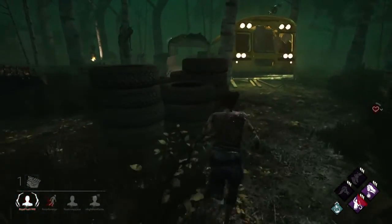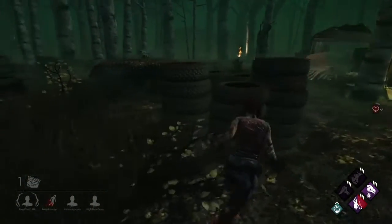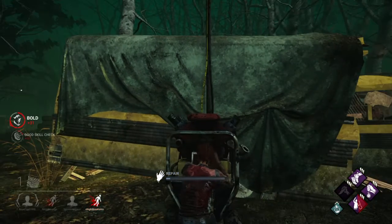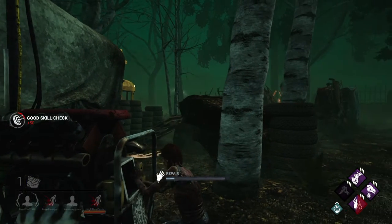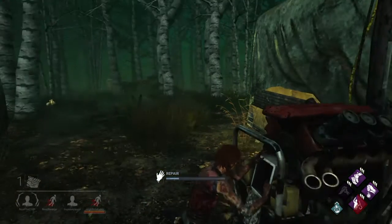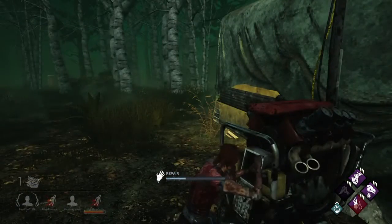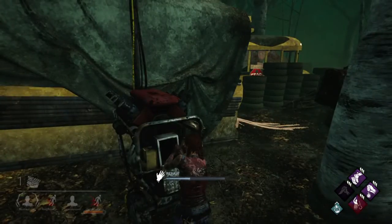Is he gonna do the chase? He doesn't want it. So we got one gen left. Got hit so quick. He got ran over here on this side for a good amount. He's over there now, so maybe the pallets are gonna get dropped. The pallet over there we had — did not get wasted, which was really good. That probably helped me out for the one I wasted over here. And the fact that he's not breaking these pallets is bad. As a killer, you have to break these pallets.